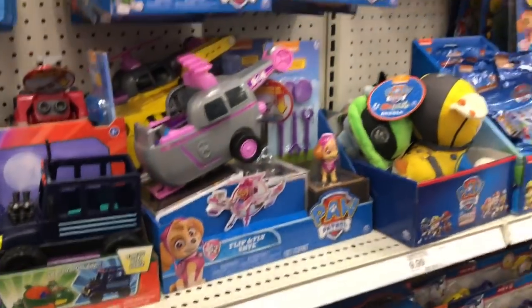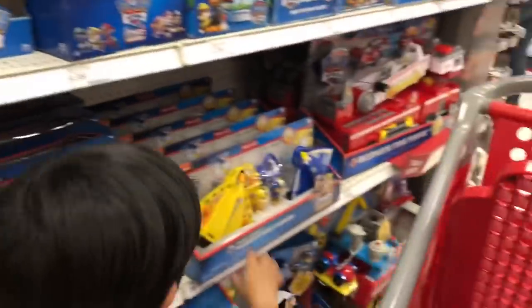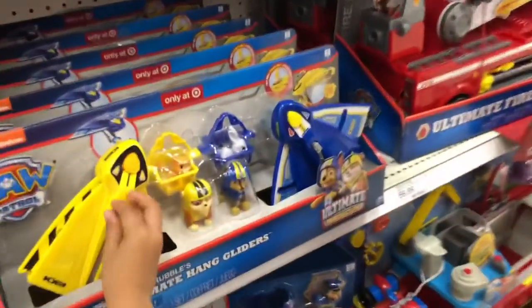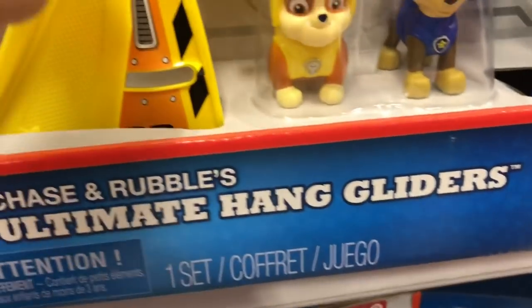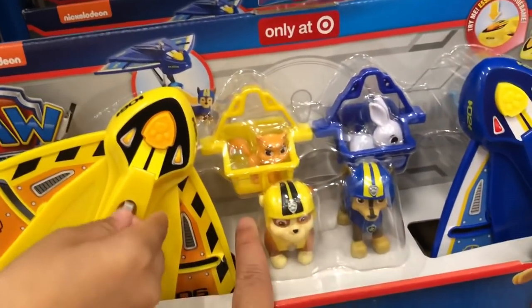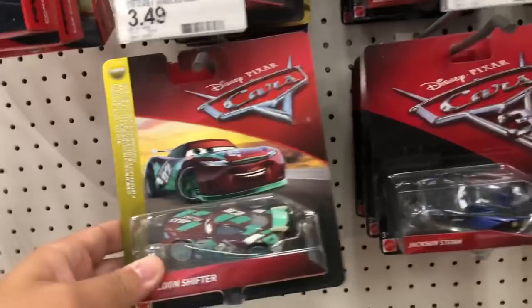I see some Disney Cars over there, but Jenna wants to talk about Paw Patrol first. Let's go take a look — you stay right next to me, son. This is new — it's called Ultimate Rescue. These are Ultimate Hang Gliders with Chase and Rubble. And look, I see a Sheldon Shifter.